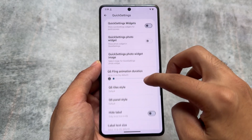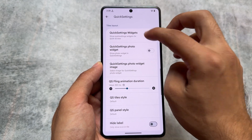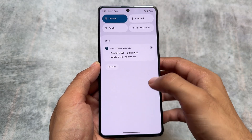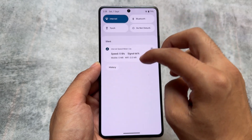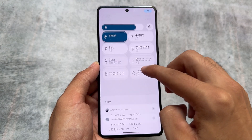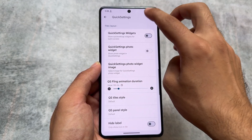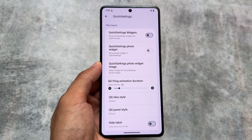Let's have a quick look at some of the changes. Because this is a minor update, there are no major changes, but one thing I noticed is the quick settings fling animation duration. This looks really good — the animation is very smooth. This is called quick settings fling animation and you can change the duration according to your own preference. By default it's at 0ms, and you can change it up to 1000 — the higher the number, the slower the animation will be.